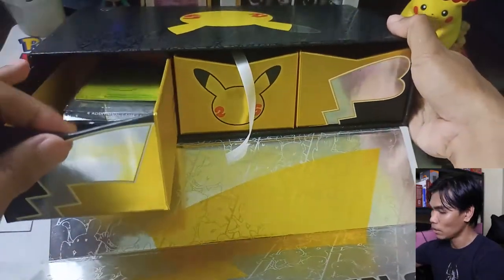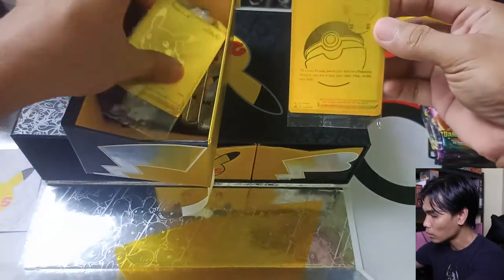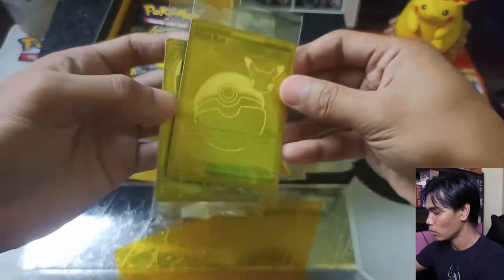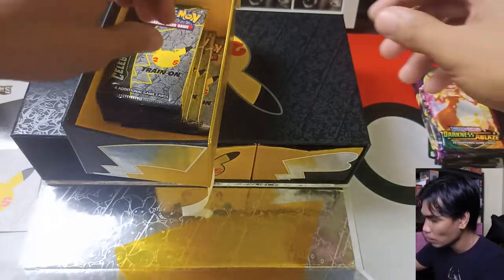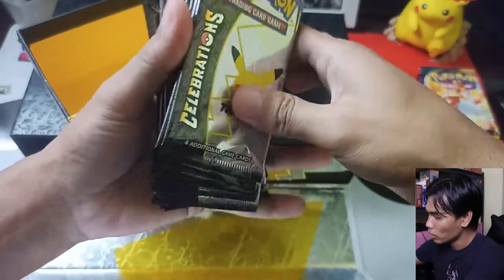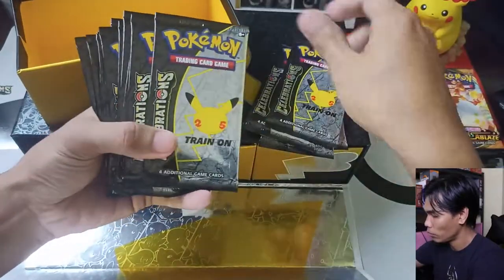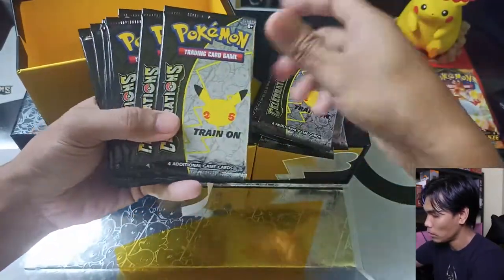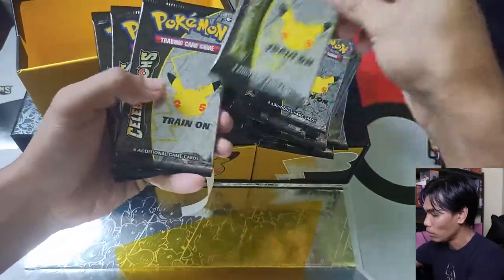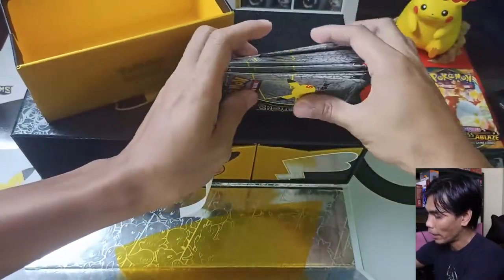On the left side, we have the promo cards — the Pokeball and the Pikachu V. Then we have all of these Celebrations packs. Let's count: 1, 2, 3, 4, 5, 6, 7, 8, 9, 10, 11, 12, 13, 14, 15, 16, 17. All accounted for — 17 packs. Hopefully we can get a Charizard here.